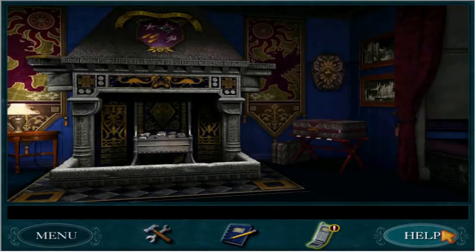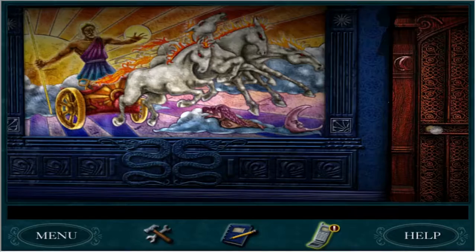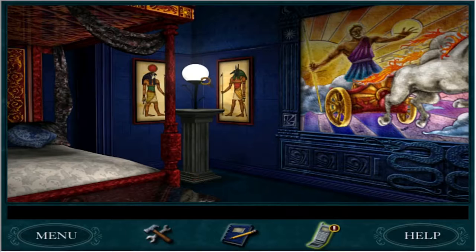This is a fancy room, dude! This is better than the room in the Glocus Lodge in the Silent Spy. Look at that! Wow! Some sun god or something. And we've got Egyptian stuff here.